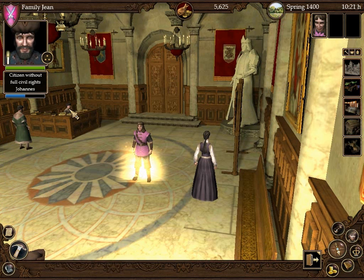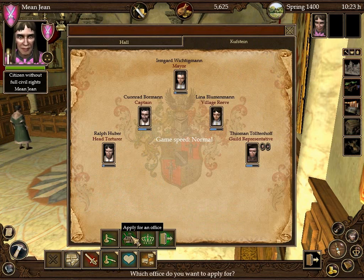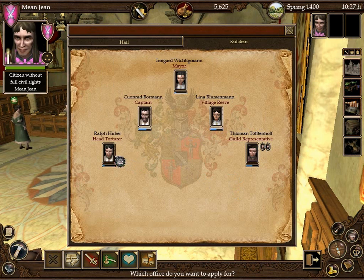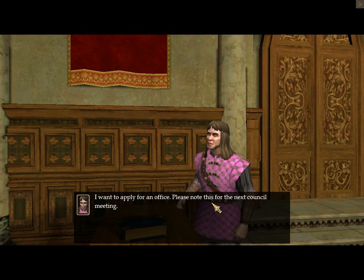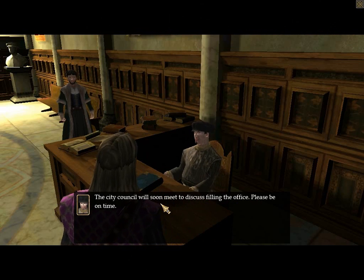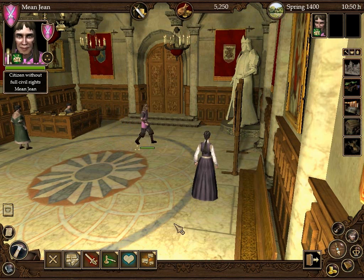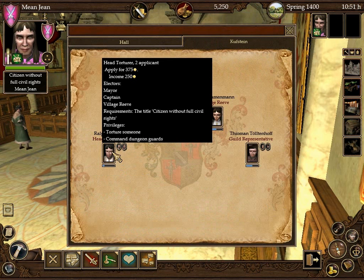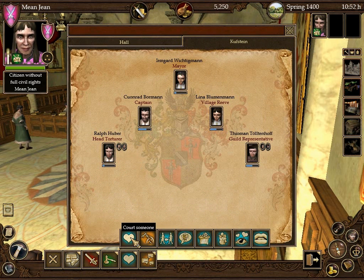Let's run for office. Where is the enemy? It's been a while since I played it, so I keep clicking the wrong stuff. Let's run for this one. There's no one else running there but they don't like me already. I want to apply for an office. Please note this for the next council meeting. I like my voice - I sound very articulate. The city council will soon need to discuss filling the office, please be on time. This dude's an idiot, I hate him. Let's check the politics - I'm running for this. Who can vote for me? The mayor, the captain, and the village reeve - those are the people all above me. These two are easy because they're women and I can just flirt with them. Let's go do that.